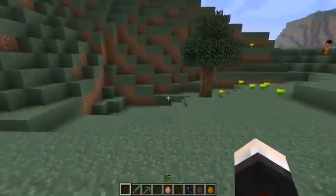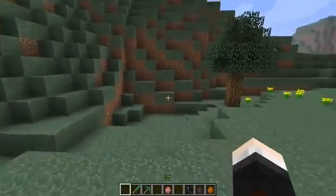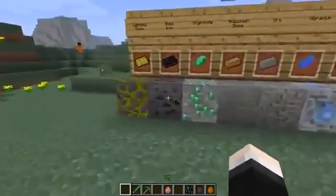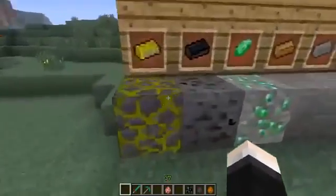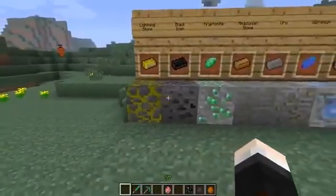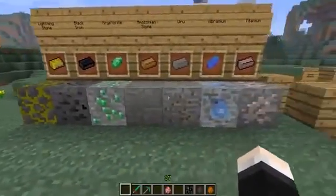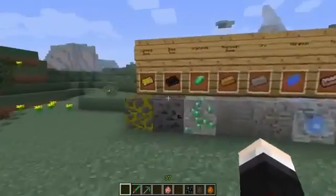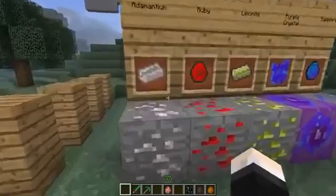There's also a whole host of new weapons. I'm not going to be covering superheroes I've already covered in my previous video, so check the description for that. There are loads of new ores - a ton - and all of these are used to craft your superhero costumes. I'm not going through all crafting recipes, but do check the forum post in the description for the extensive recipe book. The ores include: lightning stone, black iron, kryptonite, Amazonian stone, Uru, vibranium, titanium, adamantium, ruby, limonite, purple crystal, and sapphire. They all look really cool and unique.